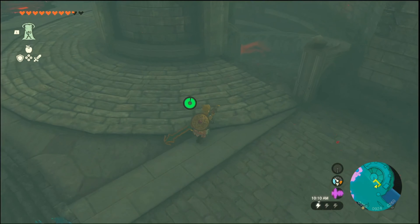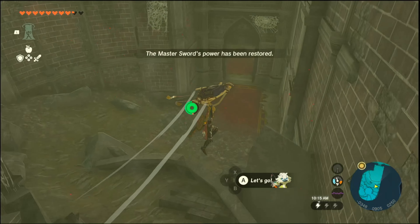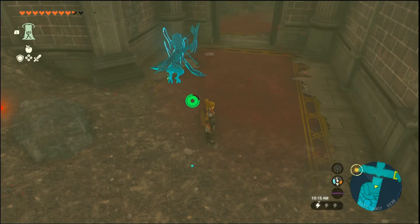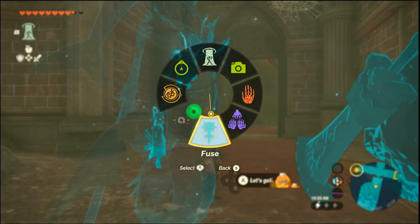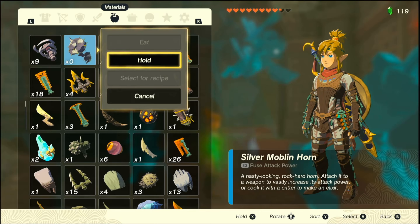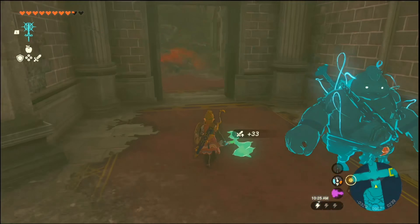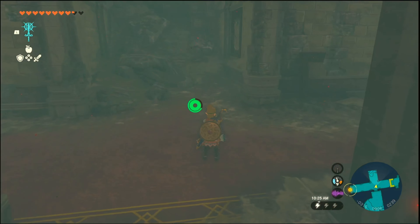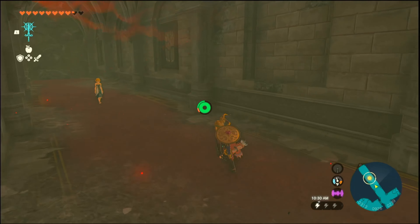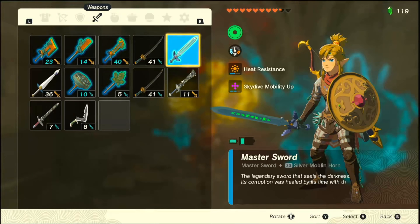Let's just climb up this. Okay. Where to next? Somewhere up here. Right there. Okay. Oh, it's blocked. That's not good. We can ascend. Where are we now? There seems to be an entrance.